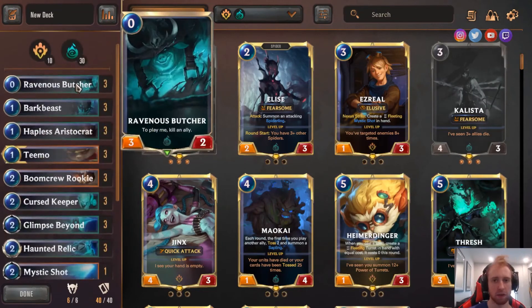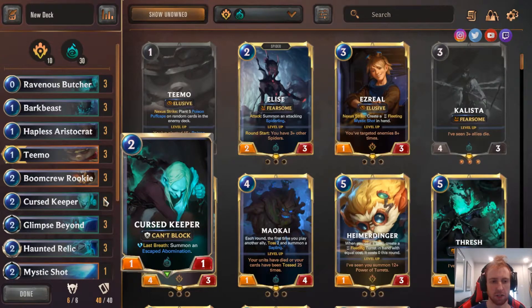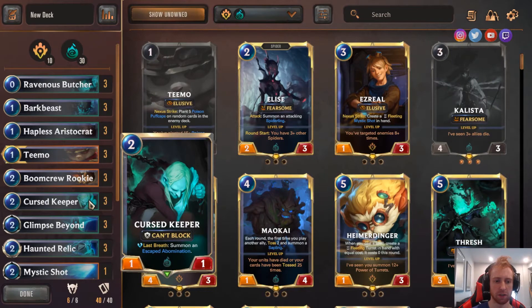First card: 3 Ravenous Butcher. It's mostly used as a combo piece with Curse Keeper. The reason I run 3 is I want to max out my odds of having the chance of opening Butcher plus Curse Keeper, because that's extremely potent damage output on turn 2.